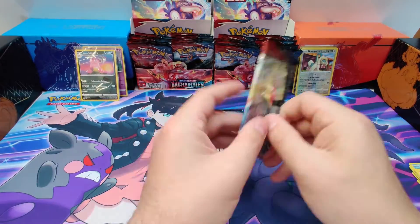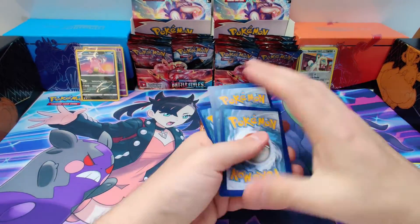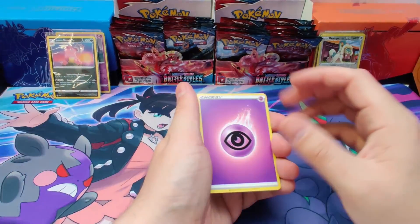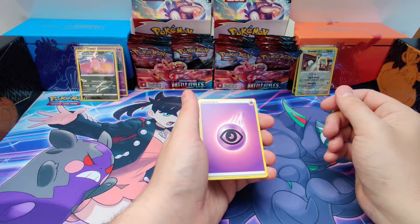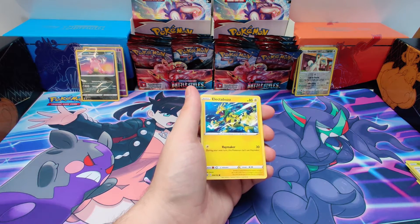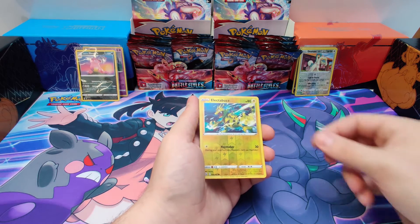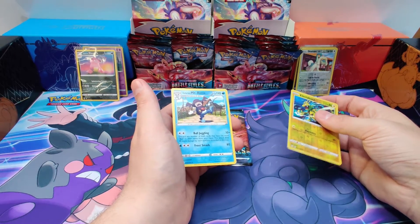Next pack. Let's go. Starting off with them: Psychic Energy, Gurter, Cacturn, Levelball, Horsea, Cherubi, Lickitung, Electrobus, Esper, Electrobus. Reverse Hollow. And the rare card is... a Galarian Mr. Rhyme. Non-Holo. Alright, last pack.